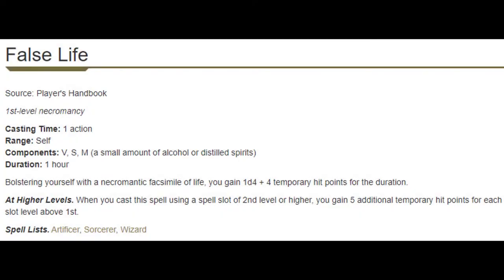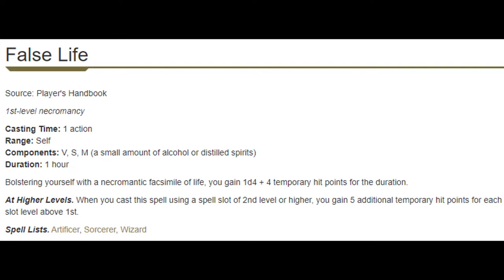Moving to our first level spells, we have False Life and Ray of Sickness. False Life I have heard is really good — people have sung its praises — but personally I'm not so certain. I think casting it on a barbarian who's raging before combat can basically double their health, so long as the enemies are doing certain damage types. I haven't played with it that much, so it seems underwhelming to me, but others have said differently so take that with a grain of salt.